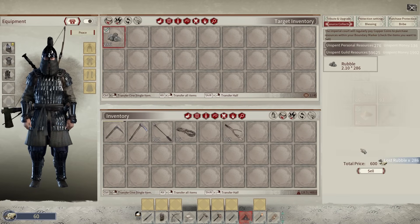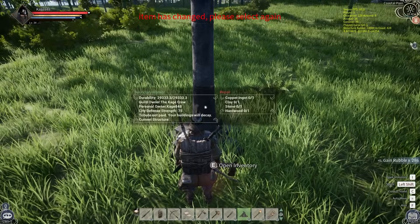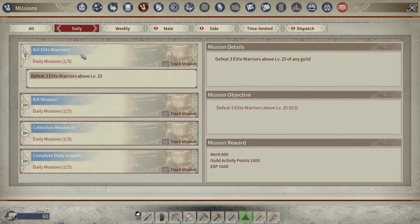I could sell rubble for 600 gold, but here's the problem — I can only sell up to 136 gold worth of stuff. The way you get that limit up is you need to do more quests. I tried to sell and it said it exceeds the amount, so you need to do quests. The quests are the daily quests, so what I did was complete a couple of daily quests and that let me sell more stuff.